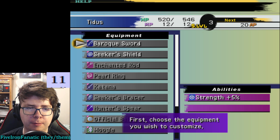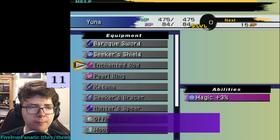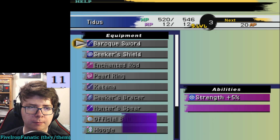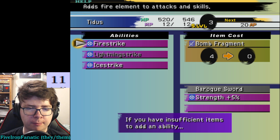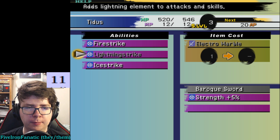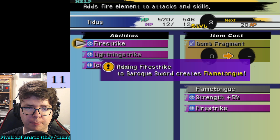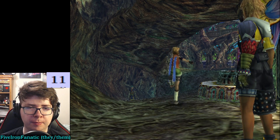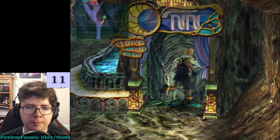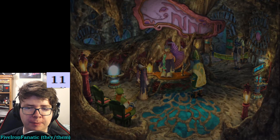Now we can customize weapons and armor. Some weapons and armor cannot be customized, but we can get some abilities we can put on there. Not enough items. Sometimes you get a new name when you get a new ability, sometimes you don't. But what would you do without me? Well, 10-2 would be pretty different. Yuna and Pain — that's it.